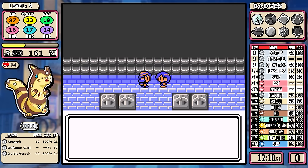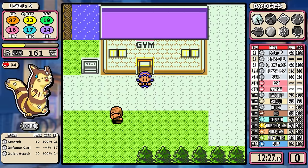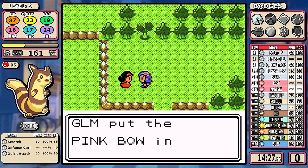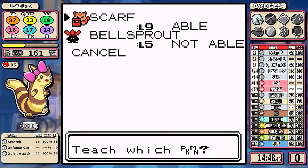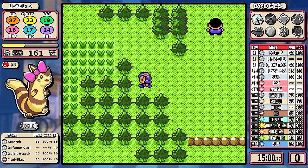Before I progress any further, I want you to keep in mind that all of my decisions from here on out are going to revolve around Chuck. With that in mind, an early pink bow will even out eventually and save me some time in the long run. I'm also going to learn Mud Slap — it doesn't have a ton of uses, and I'm only going to use it very few times in the run, but Furret doesn't have any coverage until you get to Goldenrod, so it's just something you have to do.